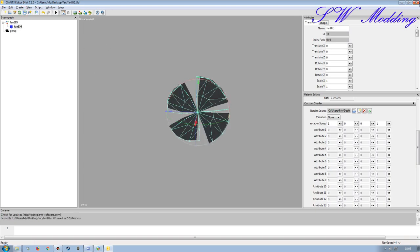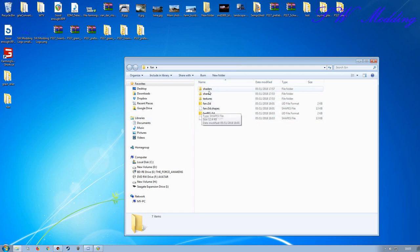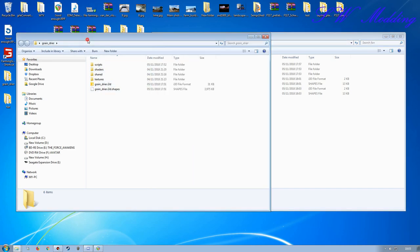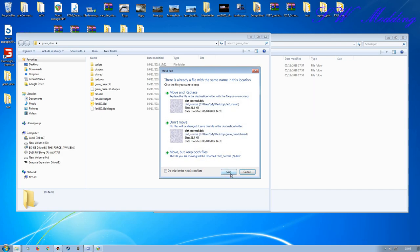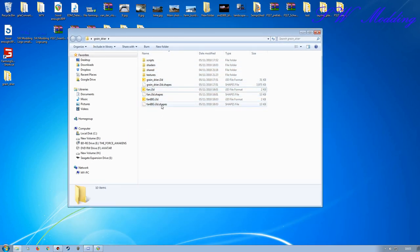That's all set up, so I'll save that and close it down. Now I have the appropriate parts set up in this separate i3d, I'm comfortable bringing them into the main mod setup. I like to do everything in separate i3ds and folders so if something goes totally wrong I can delete and start again on a small scale without having to redo the entire grain dryer build. I'll take all of this, move it over, merge the folders, delete what I don't need - and I'll bring the fans into the mod in the next video.